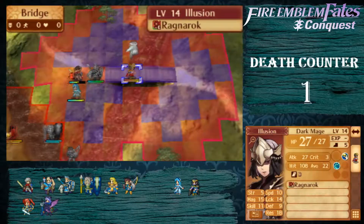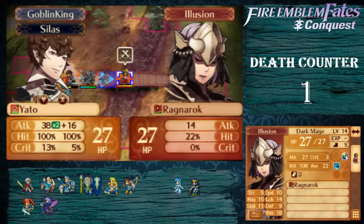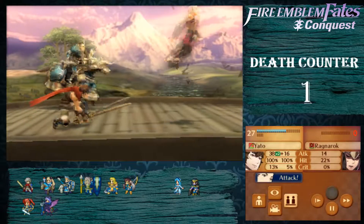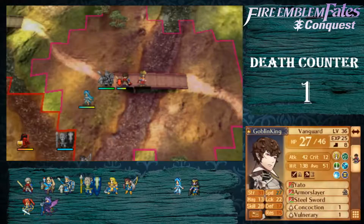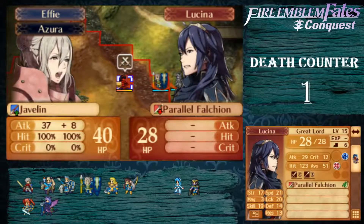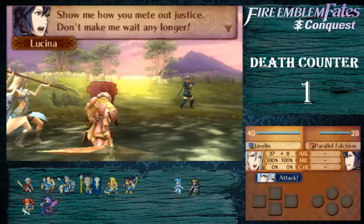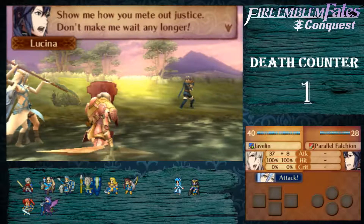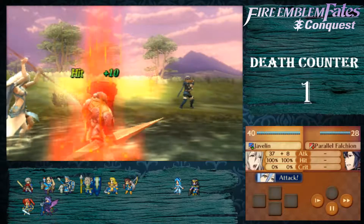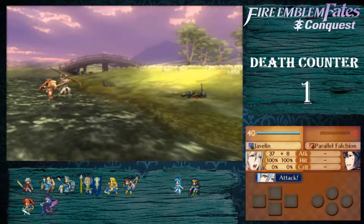Lucina will be able to — the Falchions are dragon killers. And all the royalty in this game are dragons, which is kind of cool. Kind of cool that there's that dynamic. It's a lot neater in Fire Emblem Warriors. Can we kill you now? We're just going to two-turn them. Show me how you... meet? Outjustice? Don't make me wait any longer. I'm sorry, Lucina. Waifus must die.